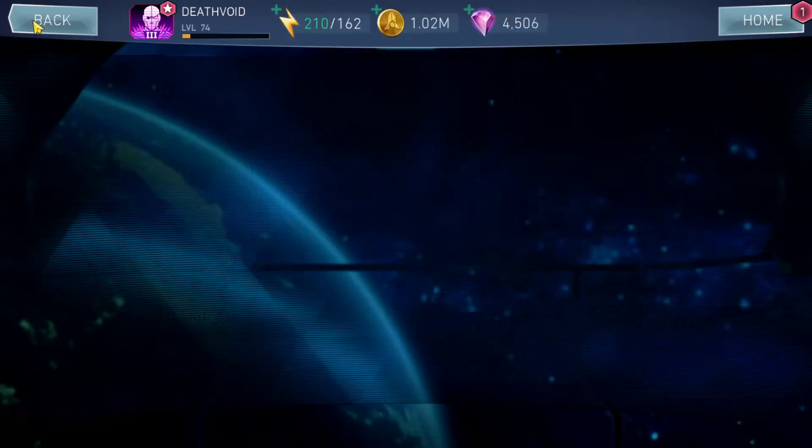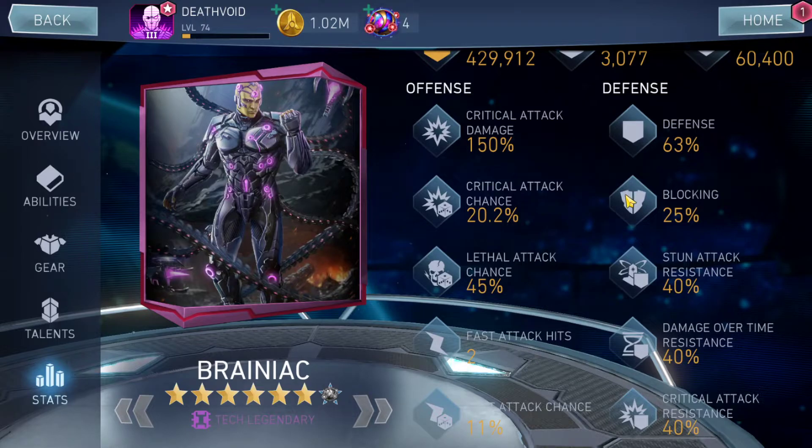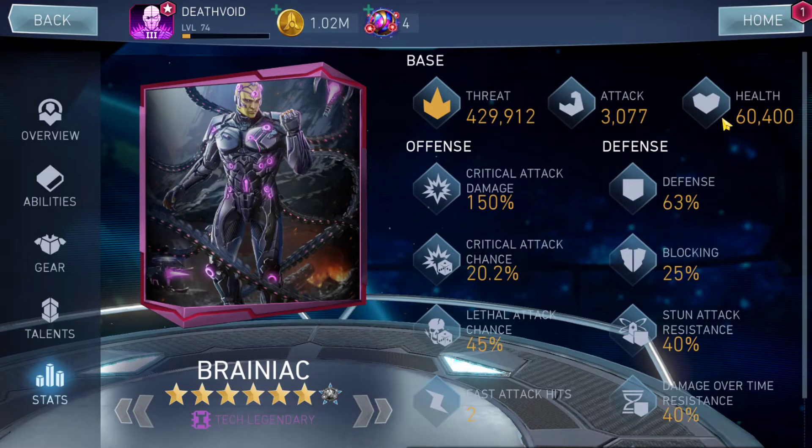Most of the health effects are common right now, so I need to reroll them to get rare effects — when that happens this guy is going to be a beast. Looking at the stats: 3000 attack, which we don't really need when building a tank, and 60,400 health — that is a lot, even with common effects. He can take a lot of damage, and there's no need for fast attack chance or blocking since 60,000 health is enough to survive even a special attack.